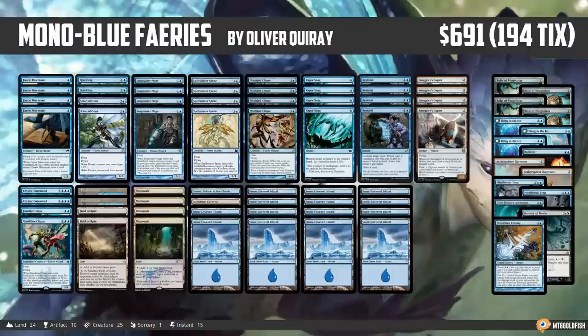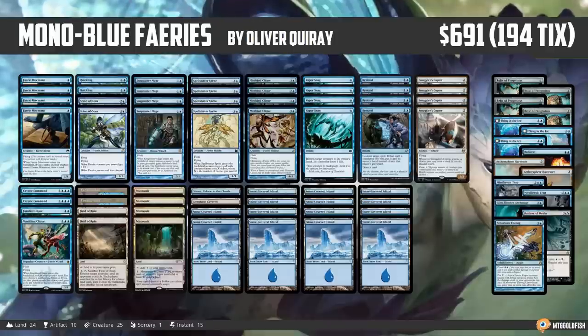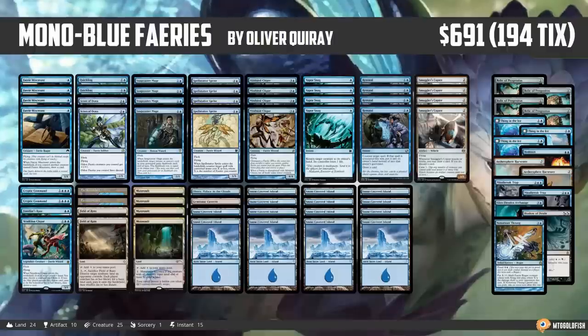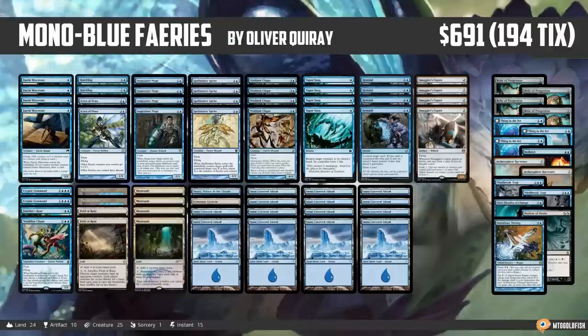When it comes to tribal decks, we like to talk about a tribe's competitive advantage. Faeries have two things going for them: first, they are all evasive, which is really powerful, and then they have some really sweet trickery — they're kind of the original Spirits. That's the realm Faeries fall into: old school Spirits, flying trickery, Mono Blue, super consistent, letting you take advantage of colorless lands.